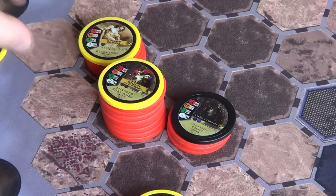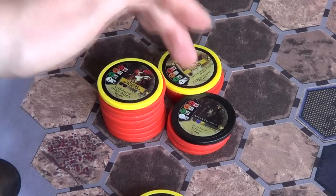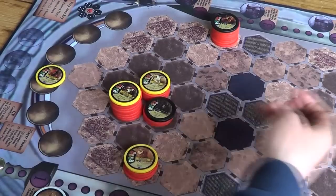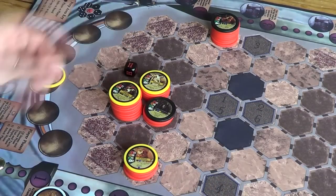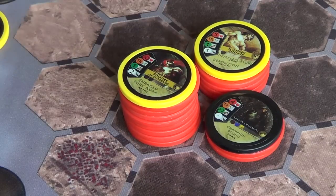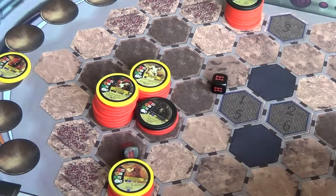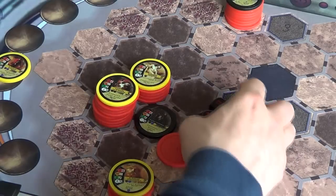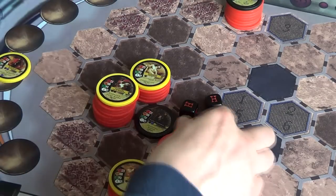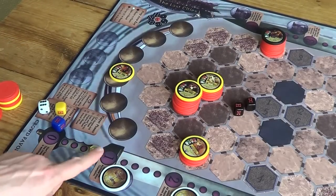I'm going to move my defender around here and attack this criminal with both him and my Demicharis. One black die for the defender - yes, that's a hit, criminal is down to two health. Two black dice for the soul's basic attack on the criminal - yes, we got it! Five out of six sides are hits on a black die, so pretty unlucky when you miss. We've got the criminal - that means two more crowd favor, we're nearly there.